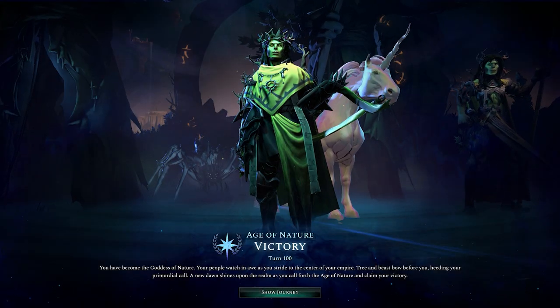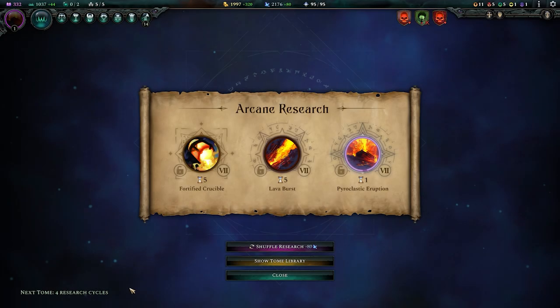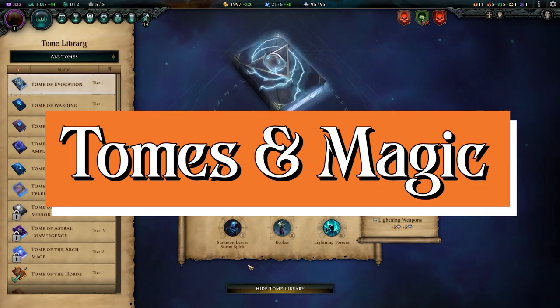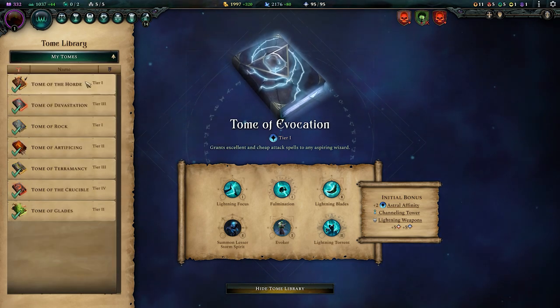Welcome back to my Age of Wonders 4 tips and tutorial series. Let's turn you into even more of a winner. I'm going to start by talking about magic and the research tomes. This is the science of Age of Wonders 4 — this is how you'll unlock all sorts of new things that we'll talk about in a minute.